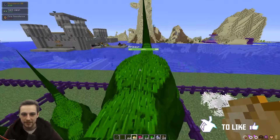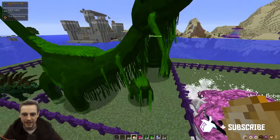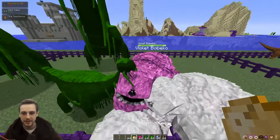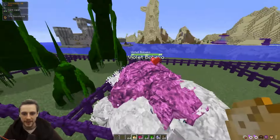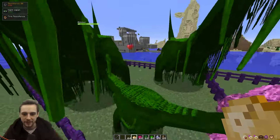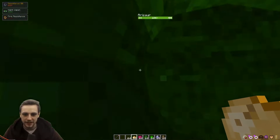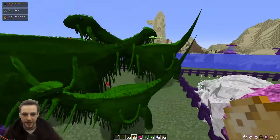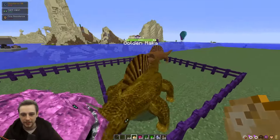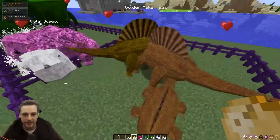You breed these just the same way you would breed any other animal — you just go up to them and right-click them. I don't know if the timer is reset, and Arasaur is quite big so you don't always see the particles. You really have to right-click on the body because Arasaurs are so big — you really got to get in there and right-click on the body. Maka, same way. Easy peasy.